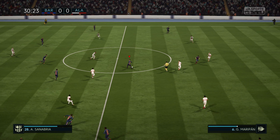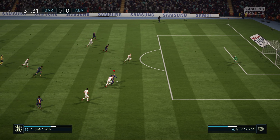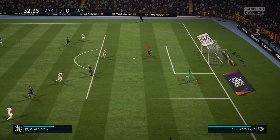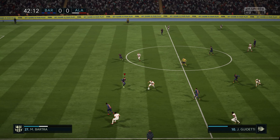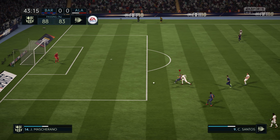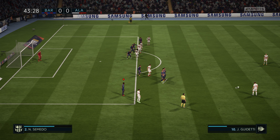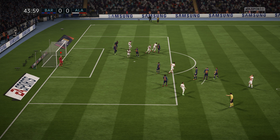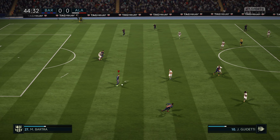Back to Sergio Busquets to find Sanabrina. Sanabrina with the ball but cannot keep it. Sanabrina with the shot which takes a deflection and finds the hands of the goalkeeper. Alaves with a free kick — over the bar. Barcelona finding it very hard to break this team down.